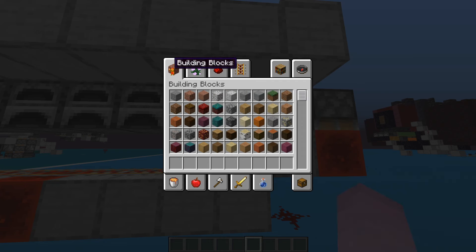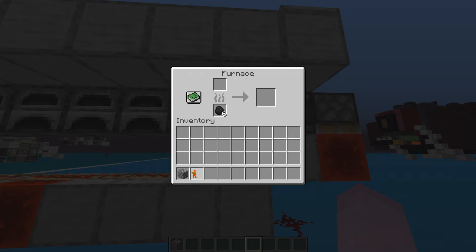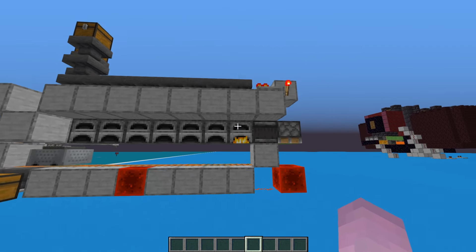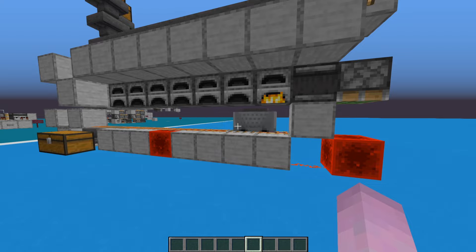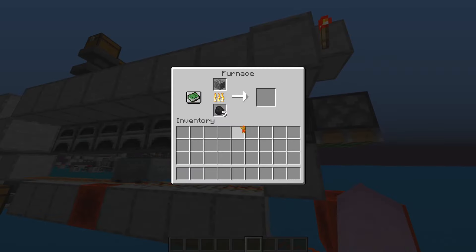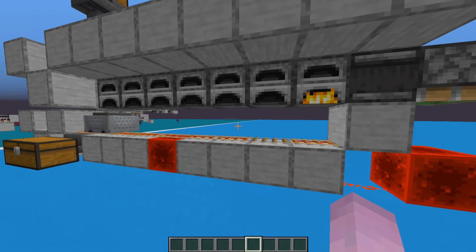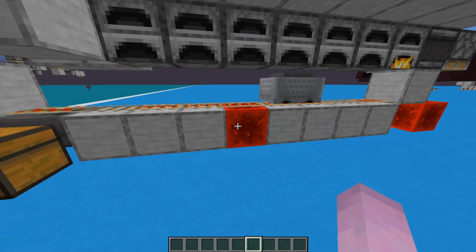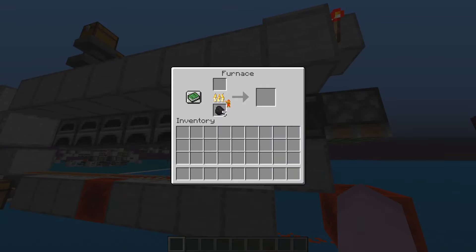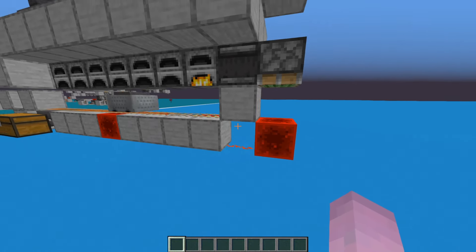For the bottom minecart to only run while smelting, have an observer look out of this, point into a sticky piston which points into a block of redstone with a dust, and now we have a T flip-flop that only has this run while stuff is active. Put one cobblestone in here, it'll turn on the minecart and keep it running.